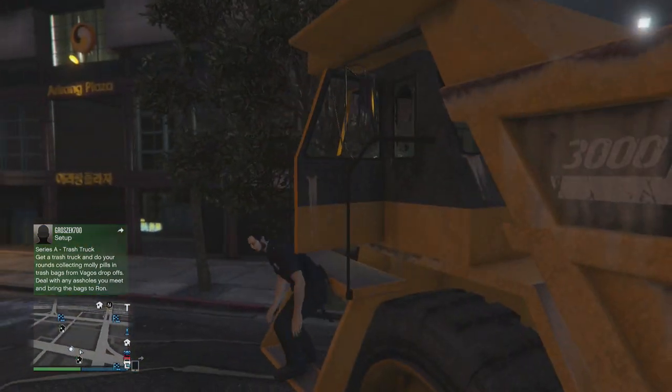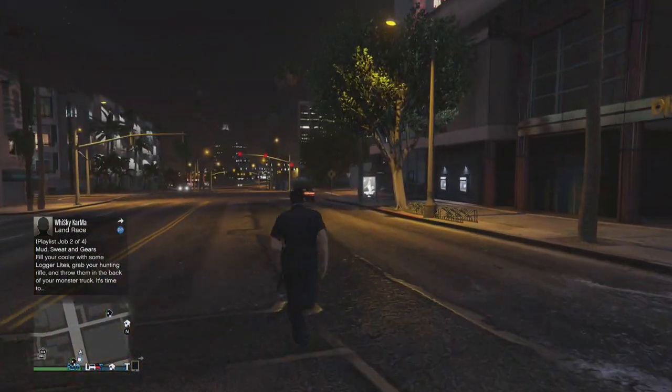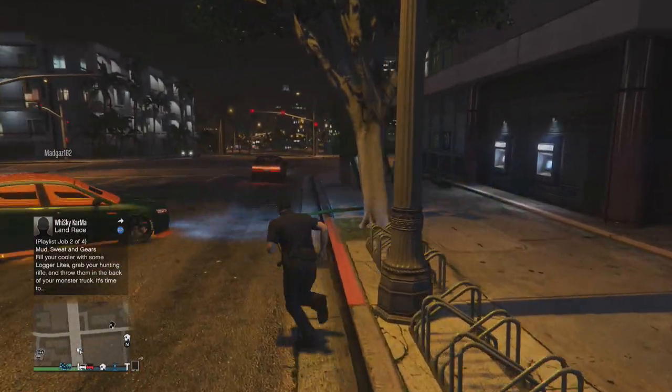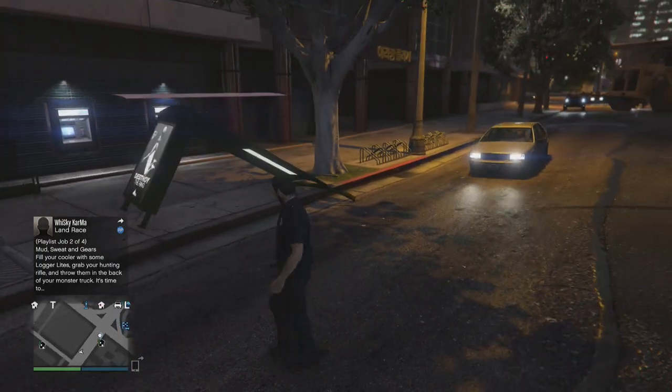In today's video I'm going to be showcasing the bus stop as well as kind of like a parking lot ticket booth type thing. For the bus stop, first of all you're going to have to just find one. They're located pretty much all around the map, especially downtown — you can find them all over the place.